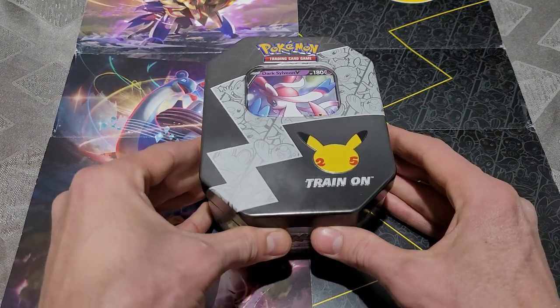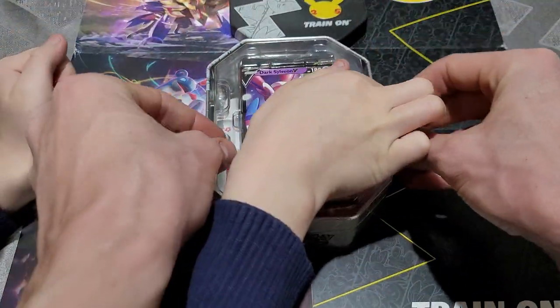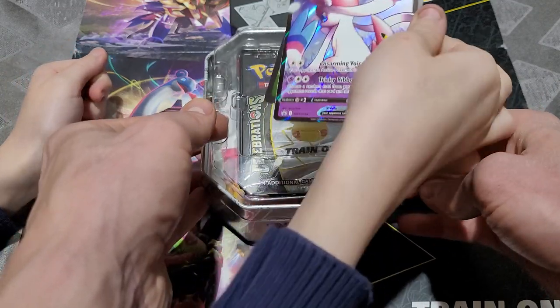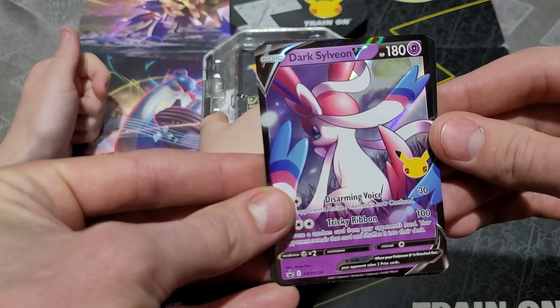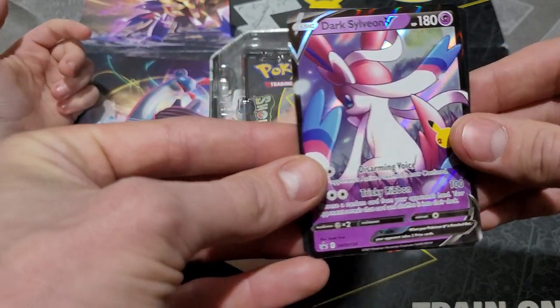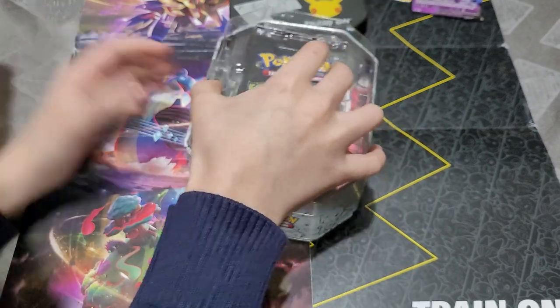I'll give him a look at it. Getting it opened up. Pop that off right there. There we go. What do we got, Kobe? Don't we pack these different now? Nice. That is a Dark Sylveon V promo card right there.